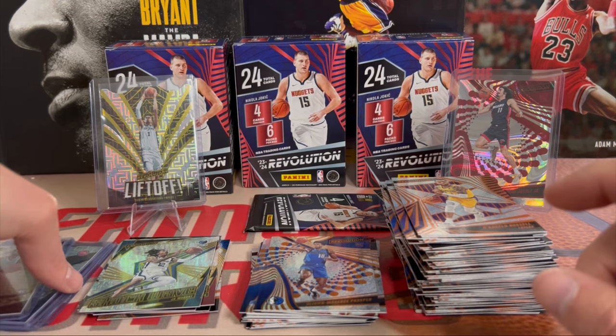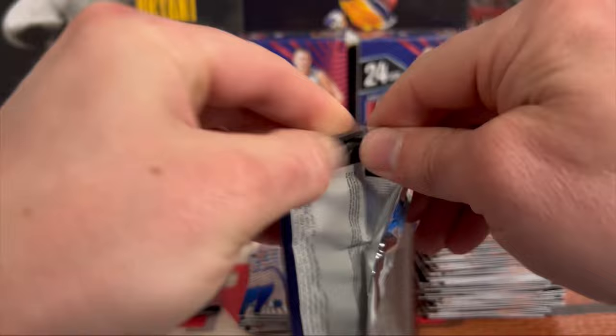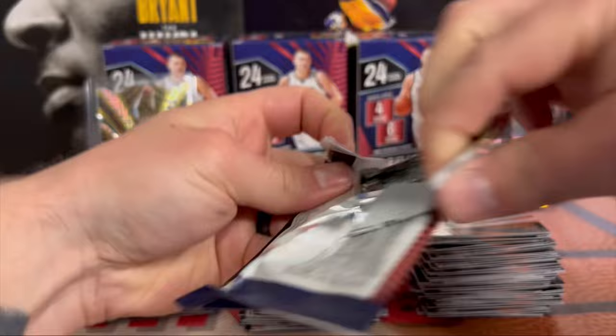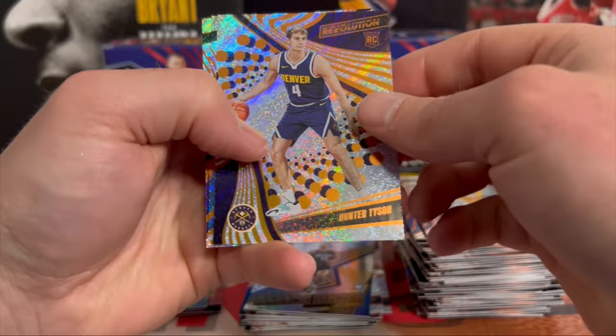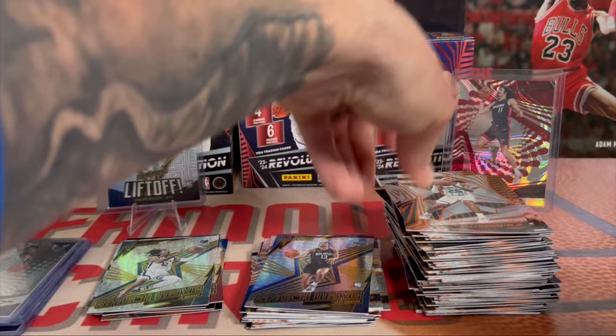Last pack of the fifth blaster - been an awesome rip. Shockwave Jett Howard, Hunter Tyson, PJ Washington Jr., and Andrew Wiggins. So we hit three numbered cards out of five boxes - I'll take that all day. That will do it for this video.